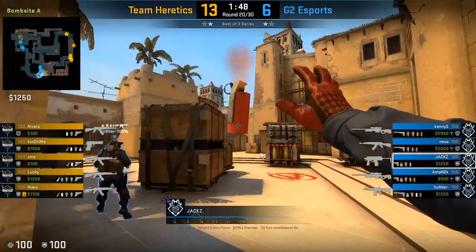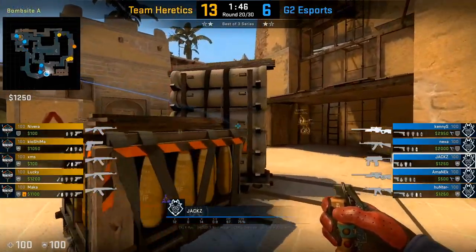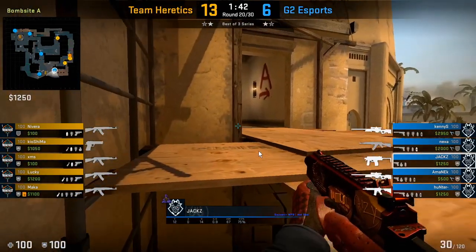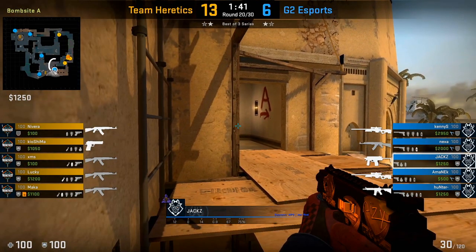Here we're going to see him throw that Molotov and then the Flash, but this time he's actually going to play on balcony. This is really important for deciding between close ramp or balcony — you want to use the same level of utility to mask where you're going to be playing. You don't want to be too predictable and always play the same spot, so this is a great way to mix it up.